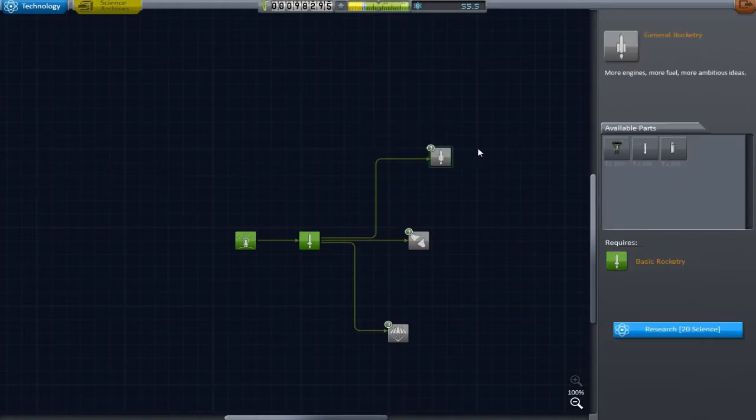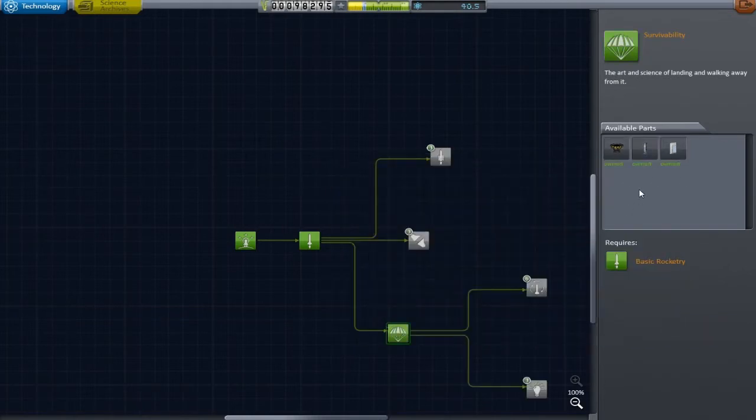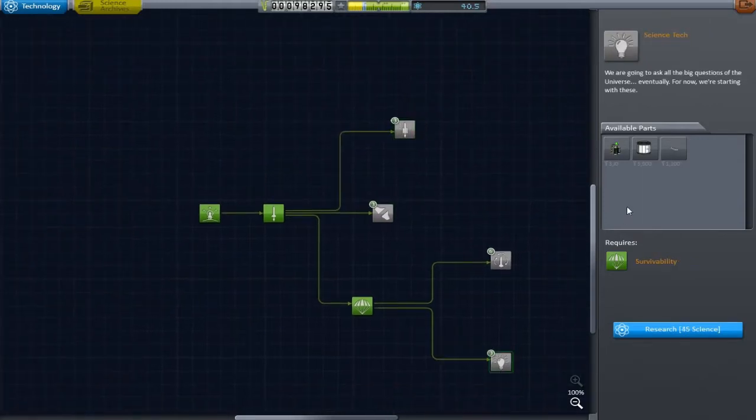First, we need to go spend all this science. I really think we need the LV909 engine, mainly because once we get up out of the atmosphere it's by far the most efficient way to push us around into orbit. Landing struts are also a nice idea if you're particularly bad at landing like I am. We then have 40 more points to spend - I think we can do both... actually, oh no we can't, we're five points short.